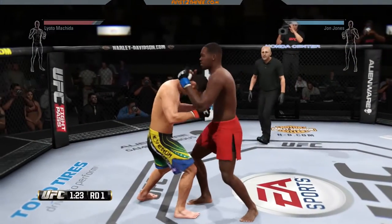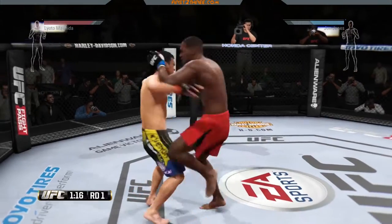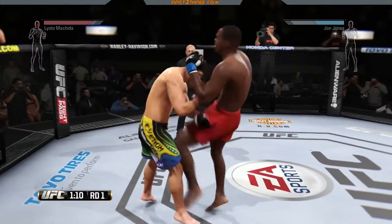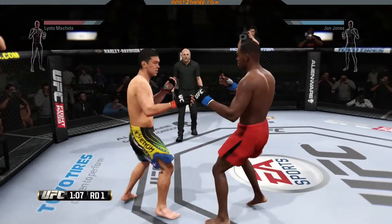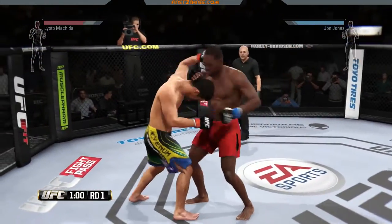Hi guys, today we're going to be going over escaping the Muay Thai clinch. The first thing you'll want to do is once you get caught in the Muay Thai clinch, press in on the left analog stick, which is L3, in an attempt to break out of the clinch. Normally this will be signified by your fighter taking their arms and putting it on the opponent's arms and trying to push off.